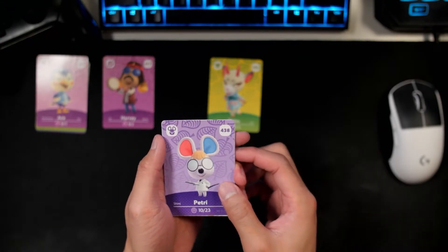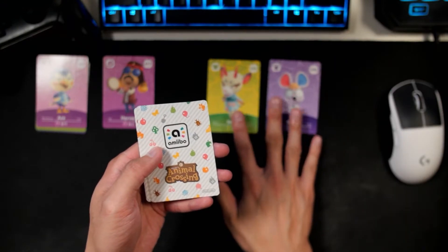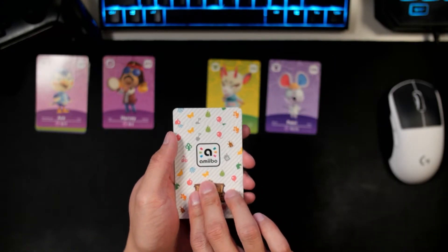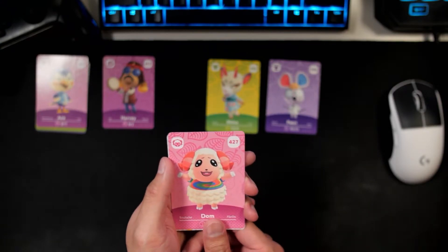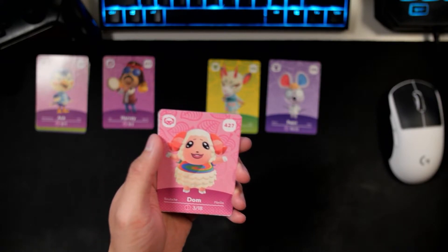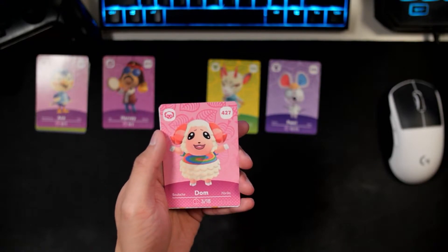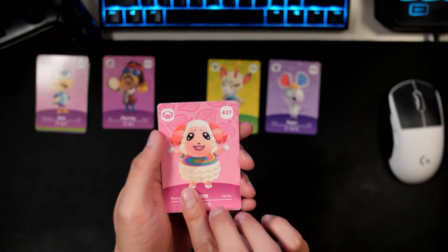Second card is Petri — our first duplicate card of the day. No worries, we love Petri. Third card is Dom. Our boy Dom, guys — Dom is so cute. I think he's still probably one of the more popular villagers at the moment, but Dom is absolutely cute. I'm happy with this pull.